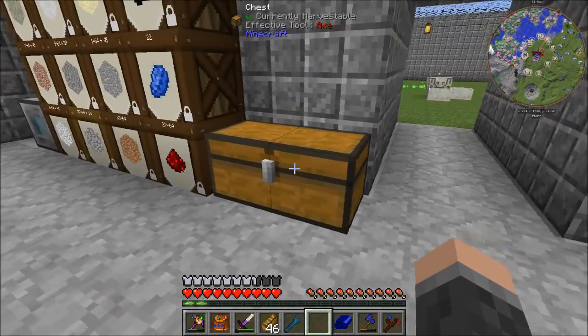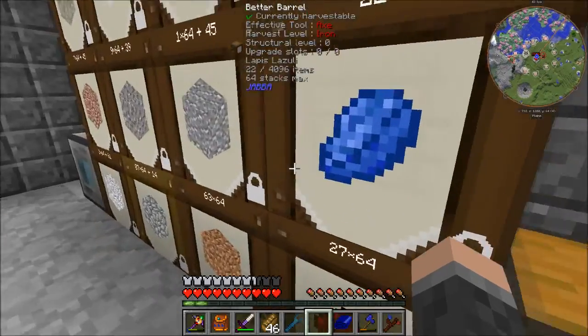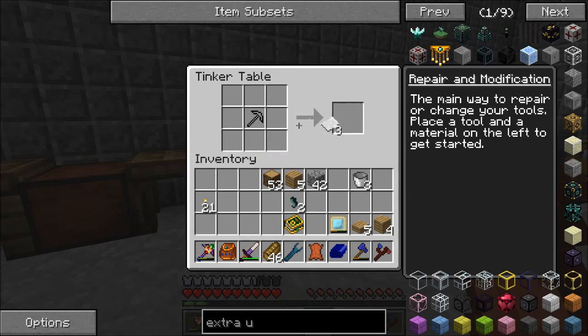First of all though, I need an Enchantment Table, which if I remember is a Book, two Diamonds, and four Obsidian.